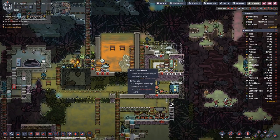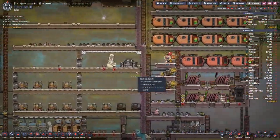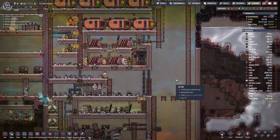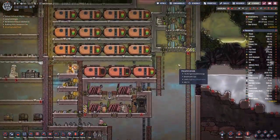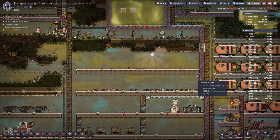Overpressure. All our gas tanks are full, at least intermittently. We are using a bit of power.